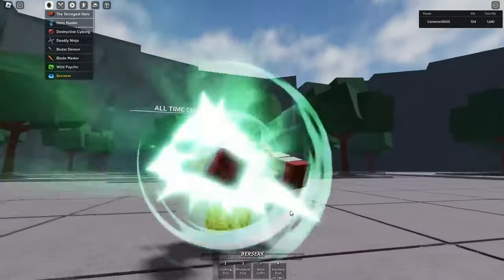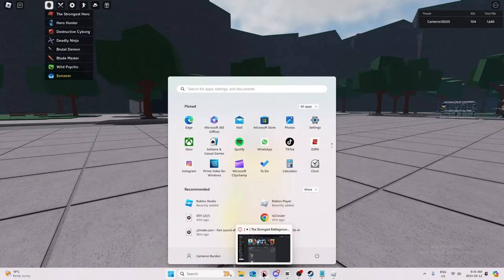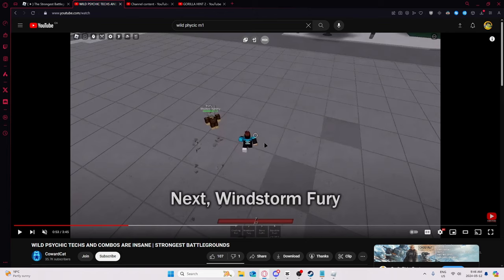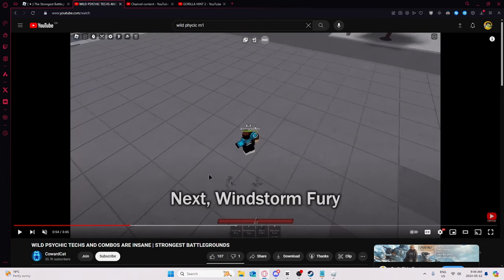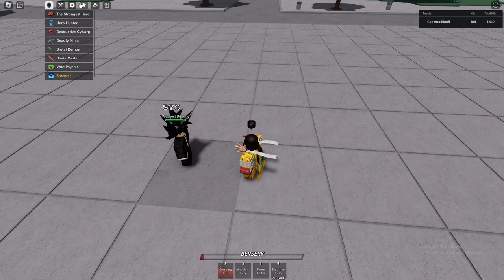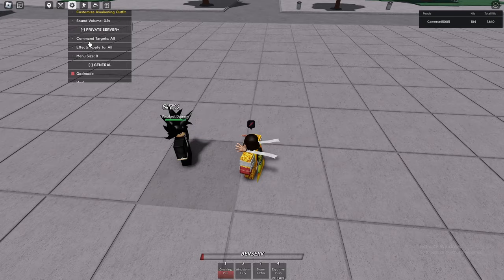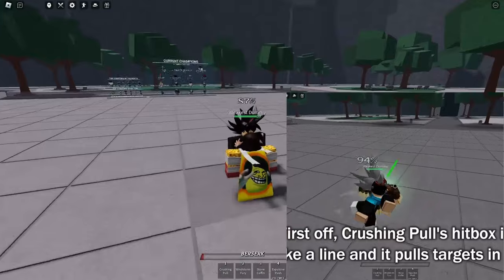They changed the color of it, but it's not just that. It used to be like this — let me try and find a video. Yeah, right here — shout out to Coward Cat. Look at this, it's like a different color and it has this pattern sort of. I'm gonna turn on no cooldown so I can show you guys the difference. Okay, let's do it side by side — he'll be on this side, I'll be on this side.